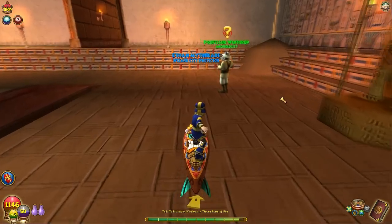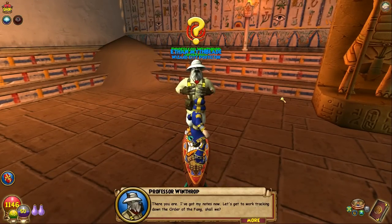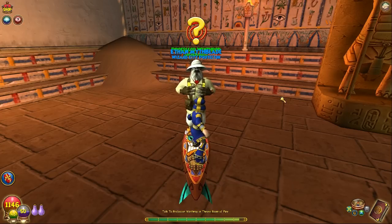Alright, let's talk to Professor Winthrop. 'Let's get to work tracking down the Order of the Fang, shall we? We'll most likely need the use of a serpent's staff. So I'll trust you to procure one for us.' Okay.